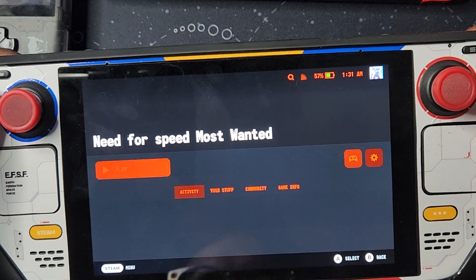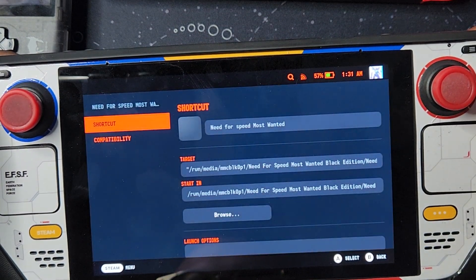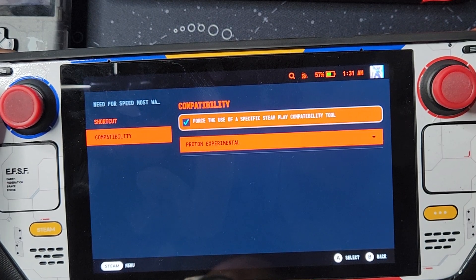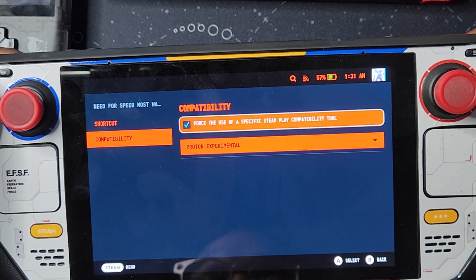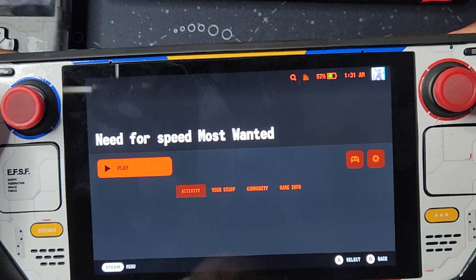Before clicking Play, you have to go to Settings, go to Properties, and then go to Compatibility. Enable 'Force the use of a specific Steam Play compatibility tool' and use Proton Experimental. Once you click there and get the check mark on, go back and click Play.